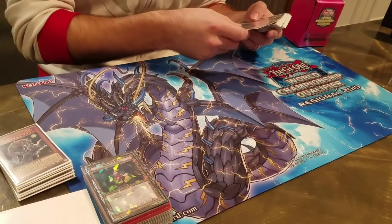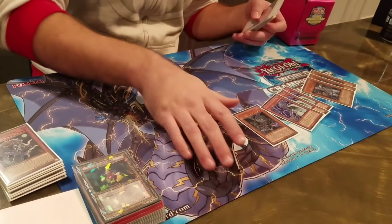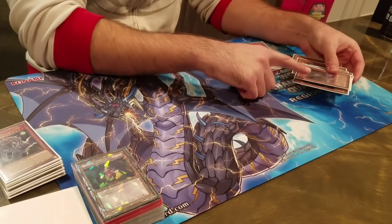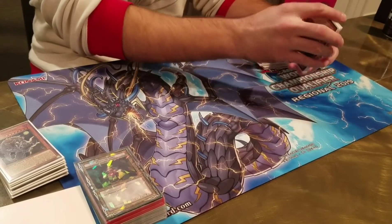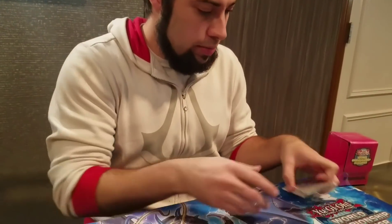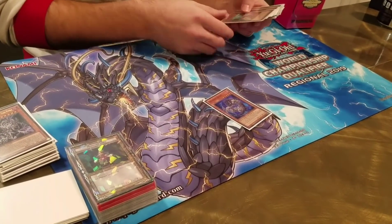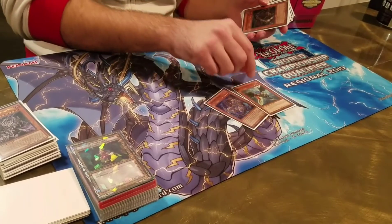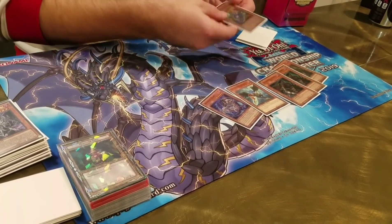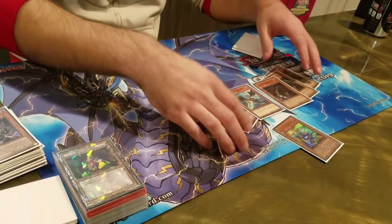For the Dark World package, just three Snow and three Broww — that's it, all you need. You just have to play around things like D.D. Crow, just make sure it doesn't happen; that's the only way you lose, or if they Firewall your Cherries. Then for monsters, play one Beast — you send that off Armageddon or Curious — and then three Armageddon Knight. And the beautiful card: Toon Cannon Soldier. Normal Cannon Soldier is better but I have an ultra, so why not.